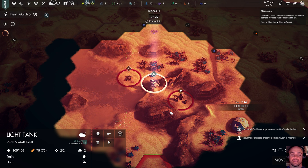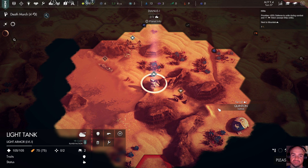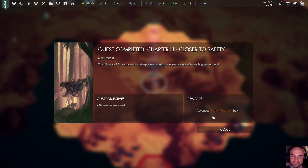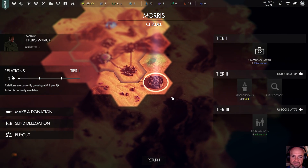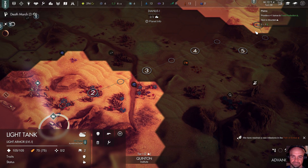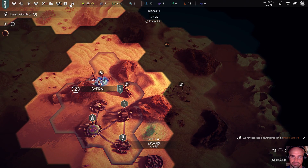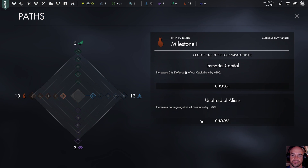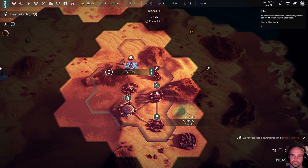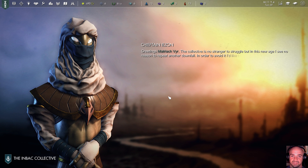We've gotten to the path of Ember. Chapter four — before the scientist, a body was found inside their nest remains, along with a communication device. It appears the deceased was a researcher from the city of Elba Morris investigating the phenomenon. It's over here — let's come and talk to them. Make a donation. The collective is no strength or struggle, but in this new age I see no reason to repeat another downfall. In order to avoid it, I'd like to petition you for 200 credits. I'll help you, only because I want the reds to die.